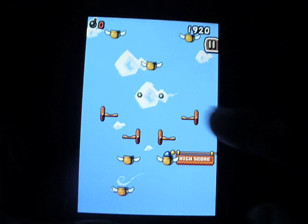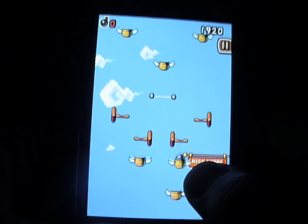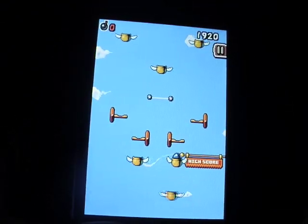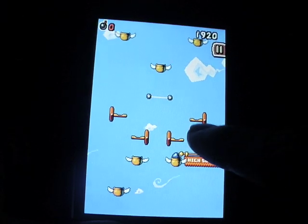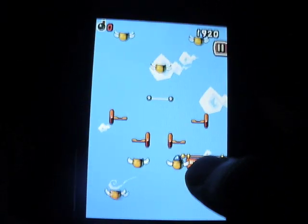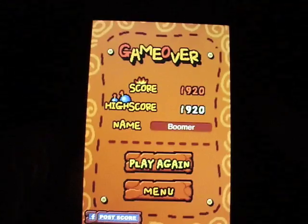You see those little lines? When you jump on them, they're like springboards. Once you jump on it, the little bomb is going to try to fall, so you have to measure your jump to land on the next platform and keep going up. It's going to be really hard. Well, that was it for that game.